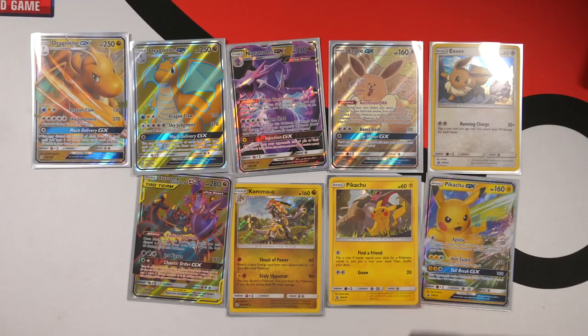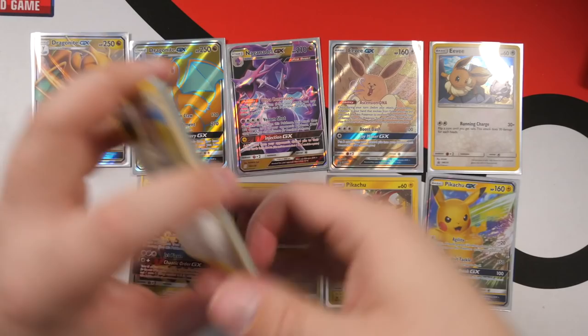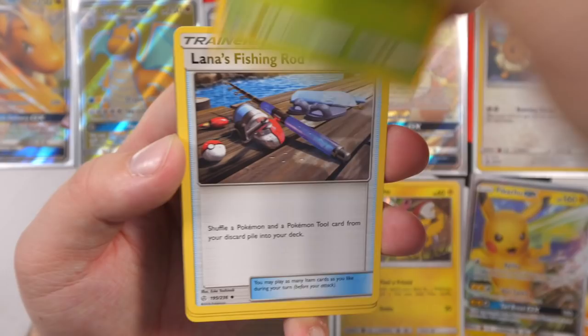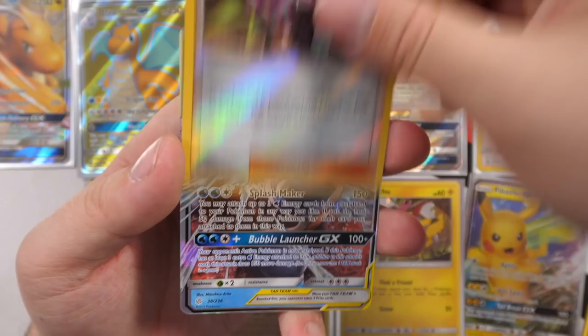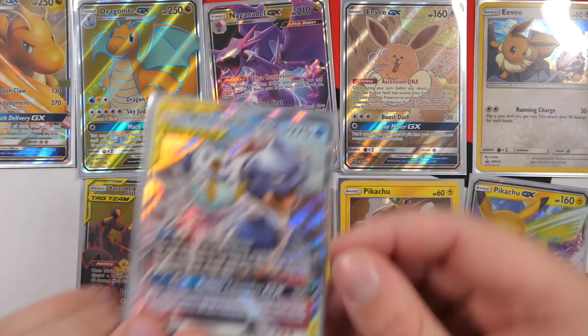I'm opening more — four more Cosmic Eclipse booster packs from my booster box. I'm just gassed and want to open more packs. We're back in the card game, ladies and gentlemen! Going four from the back — water energy. We have Gloom, Lana's Fishing Rod, Rufflet, Oddish, Sandygast, Roxy as a reverse holo, and a Blastoise and Piplup GX card — though it's heavily off-centered. I've noticed Cosmic Eclipse has really badly centered GX cards.